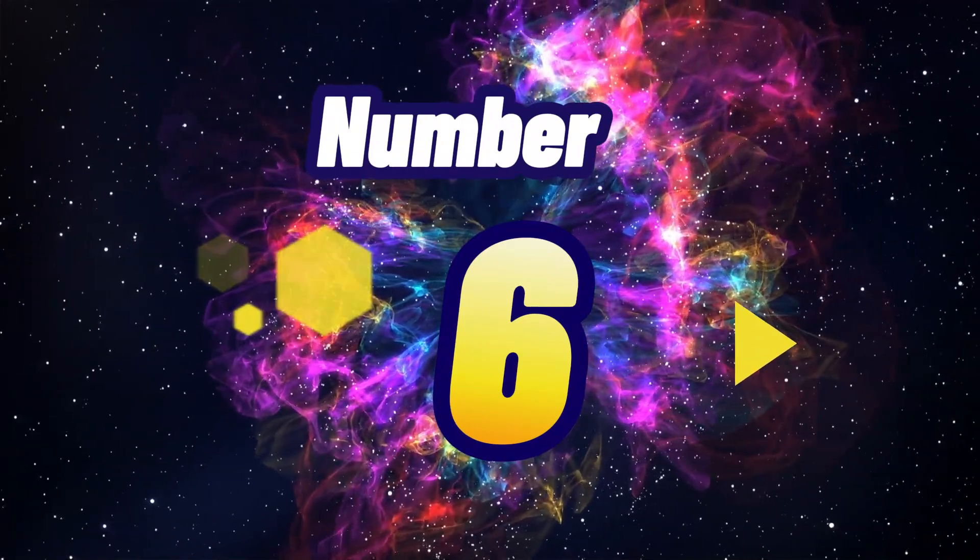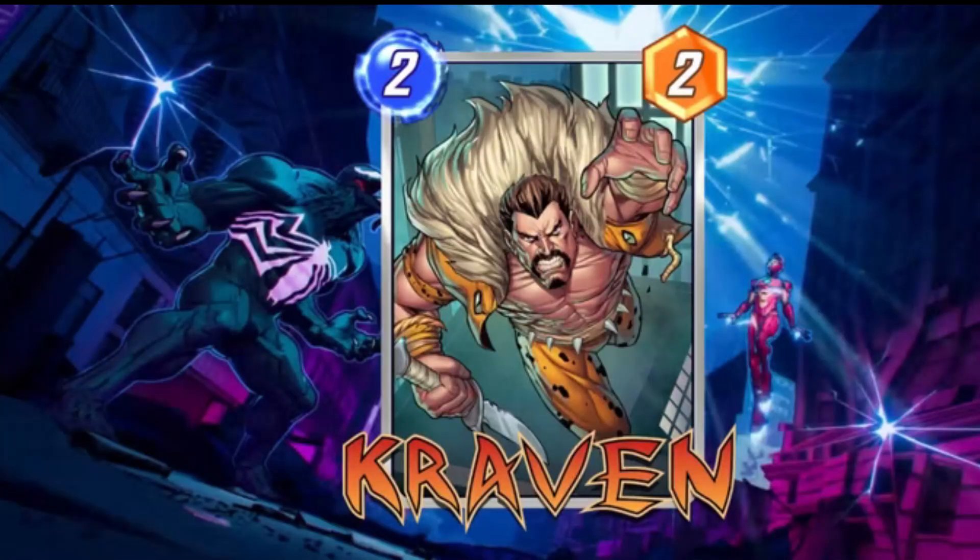This is not just a year of Spider-Man but also Kraven the Hunter. Ranking at number 6, Kraven gains a plus 2 power when any card moves to his location. Pair him with Elsa Bloodstone and watch your power accumulate across multiple locations.